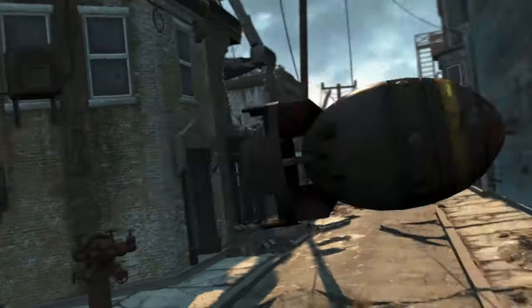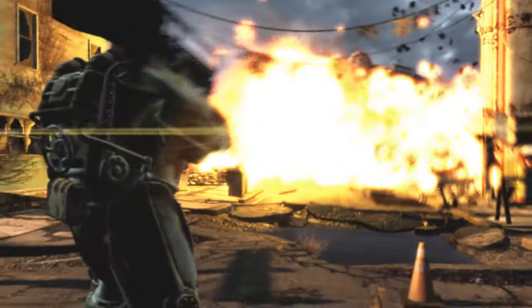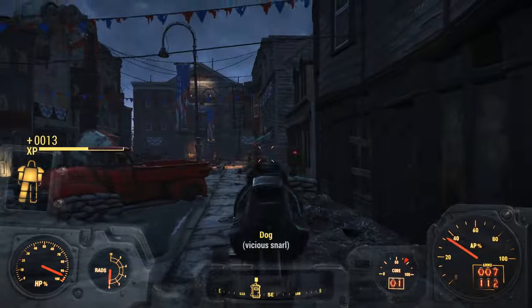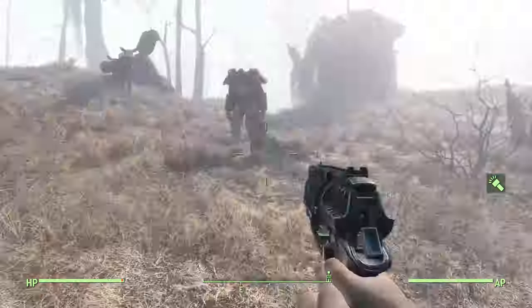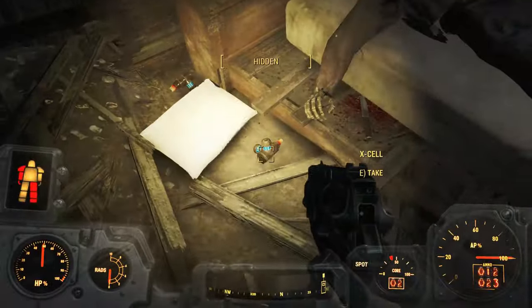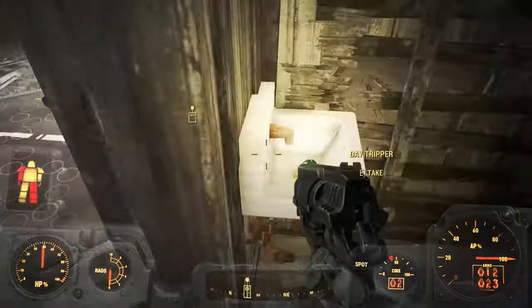Hey everyone, it's Fallout Myth and today I'll show you guys the easiest way to clear Concord on survival mode. We'll be taking a quick detour to get easy access to a Fat Man, Power Armor, several Fusion Cores and high-valued items that will make this a walk in the park.